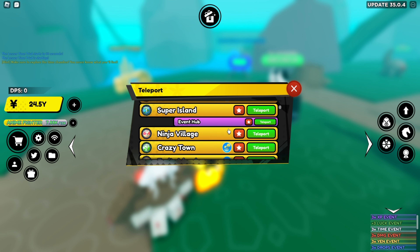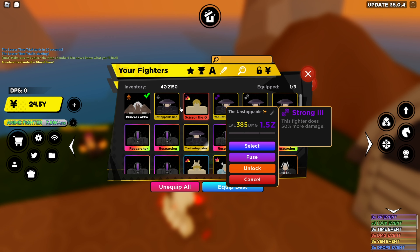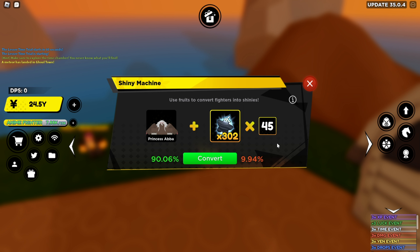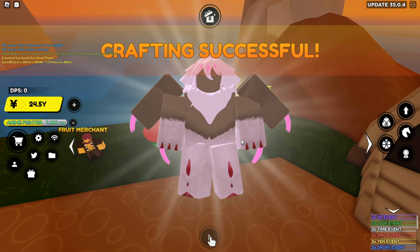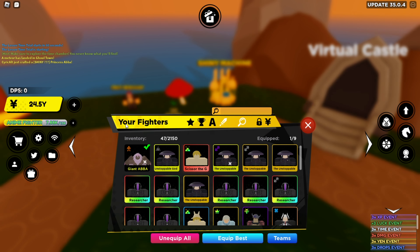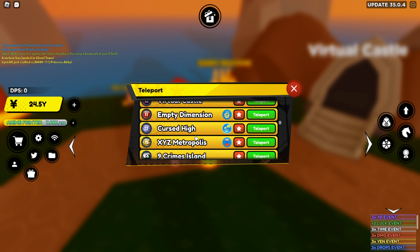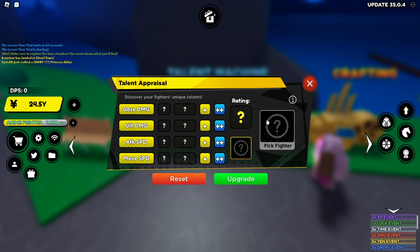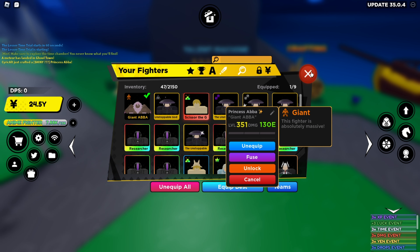I'm going to Chimera Jungle to make her shiny with four shards. I have 302 so I don't need to worry. If I fail this I'm quitting the game forever. There we go — Shiny Princess Abba with Giant! She has 130e damage at only level 351. I also need to go to Destiny Island and max her out. She already has pretty good stats, and now she's S+ and pretty much as good as she can be with Giant.